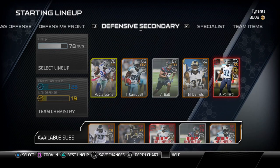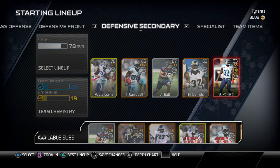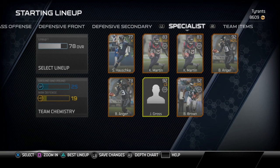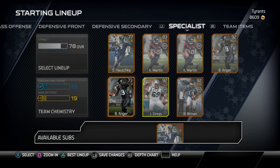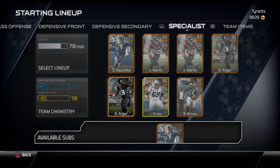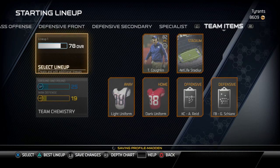Bernard Pollard is our only bright spot on defense, him and Morris Claiborne. Claiborne is pretty decent — 90 speed, 89 man, 80 zone — so we might be able to make some plays with him. But most of my tackling is going to go through Bernard Pollard. Maybe we can get our hands on the ball and get some picks. I'm going to have to have a lot of good user skill to win games with this team. Hauschka and Bryant Anger are going to be the MVPs of some games — I'm going to be kicking a lot of field goals and pinning them deep with punts because I'm not going to be able to move the ball that well.